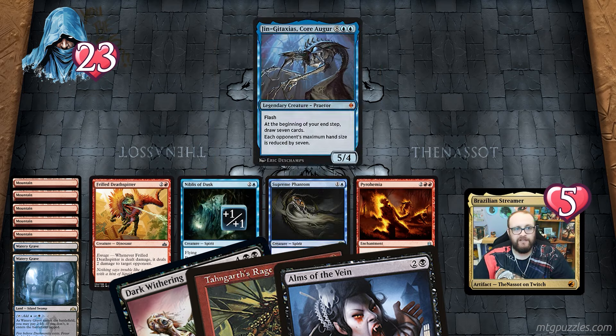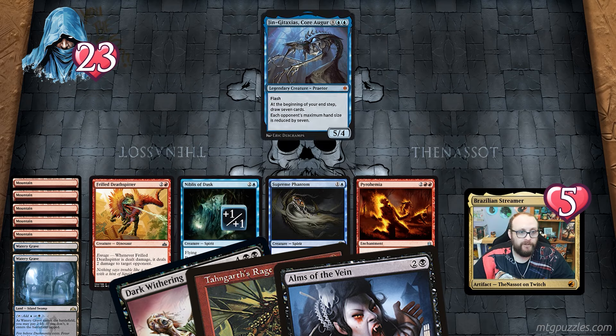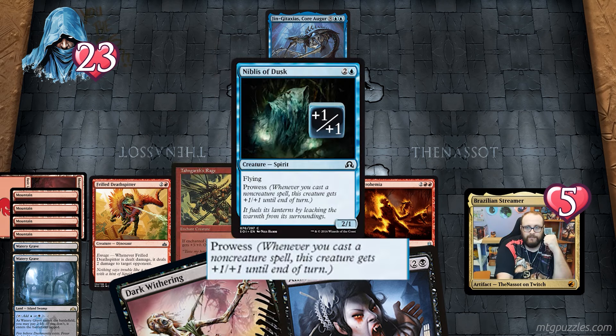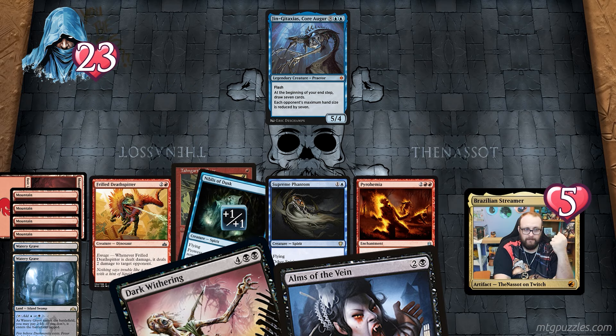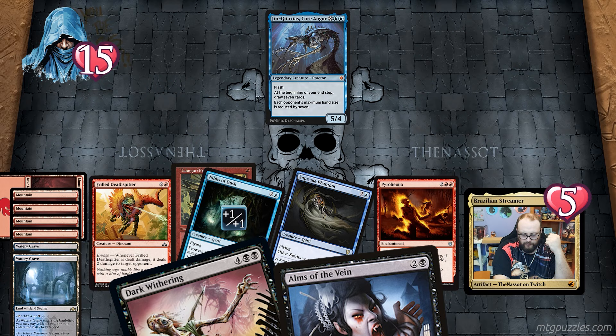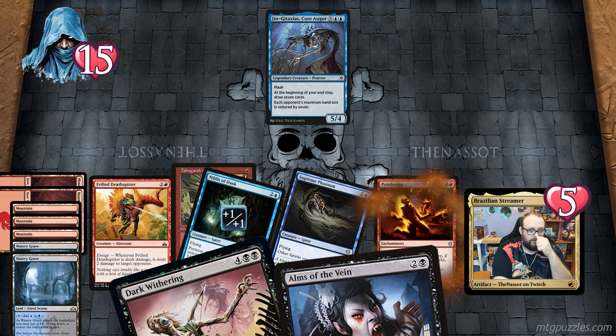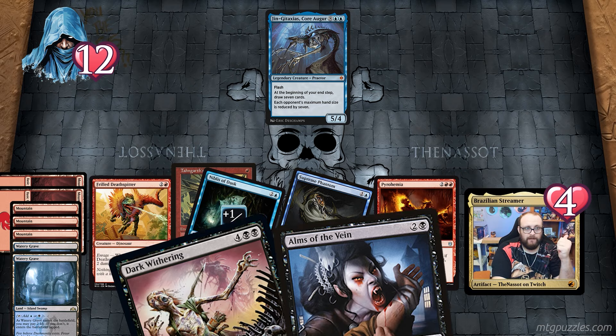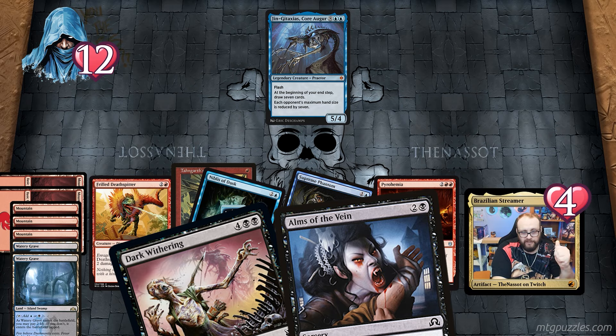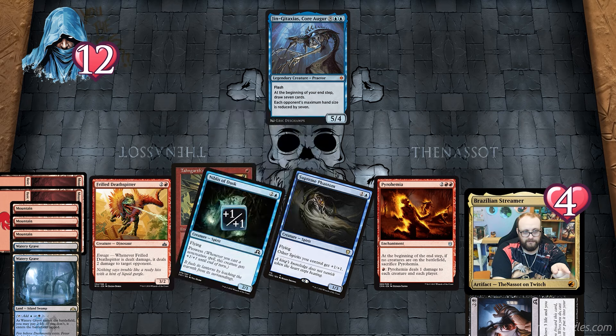In hand I have Dark Withering — destroys a target non-black creature, madness cost one black mana. Alms of the Vein — if I discard it, cast for one black mana: target opponent loses three life and I gain three life. And Tarn Guard's Rage — if enchanted creature is attacking it gets +3/+0, otherwise -2/-1. Gingitaxus reduces my maximum hand size by seven, meaning I'll discard my entire hand at end of turn. I begin by casting the Rage on Nibbles, triggering prowess — he's a 2/2 with Supreme Phantom bonus — becomes 3/3 attacking. I attack with Nibbles and Supreme Phantom and the opponent drops to 15.